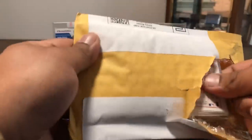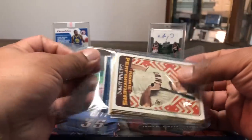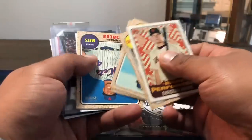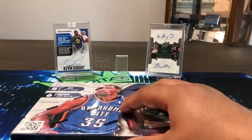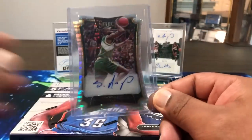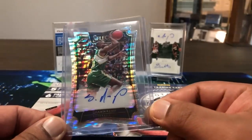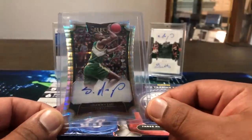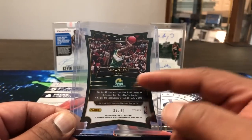Before I open, this is a card from eBay — it was supposed to be my Select card for the break when I did Select, but it took so freaking long to arrive. It's basically packed the same way — fillers and then some base cards. But here it is — look at that beautiful Sean Kemp out of Select, numbered 37 out of 60. Rain Man! Would have been dope to have it for my Select breaks.